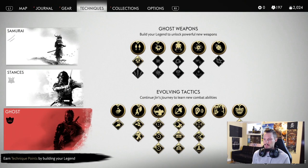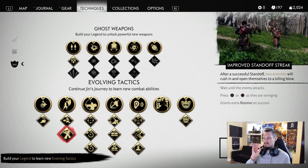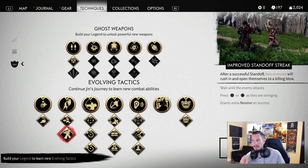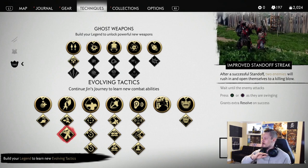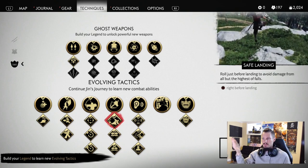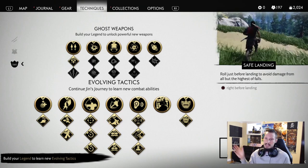When it comes to Ghost skills, this is where you want your points — Standoff. Standoff is huge. It costs two points a piece, so you're looking at four points total, but save up and get the Improved Standoff Streak. It makes such a difference when you come into a fight and can take three guys out at the beginning. Same thing goes with Assassination — you want that as well. And if you jump off a tall building, double tap or hit circle right before you land to do a quick roll and take no damage.